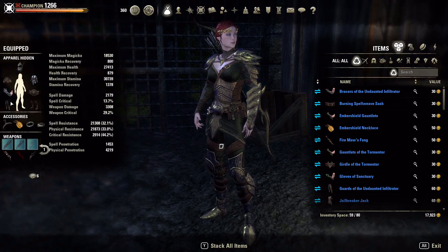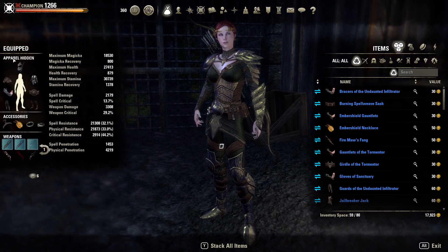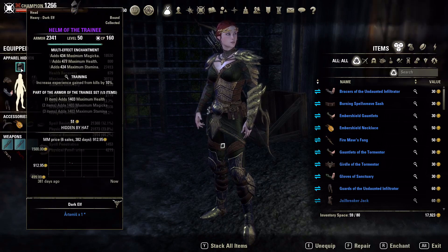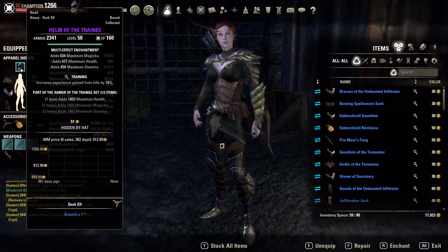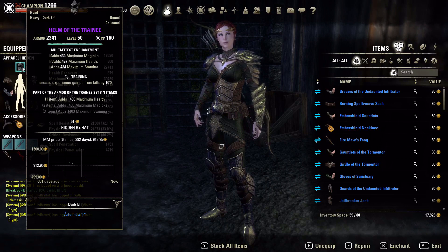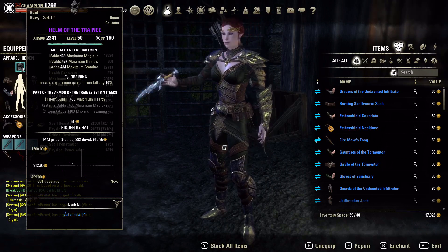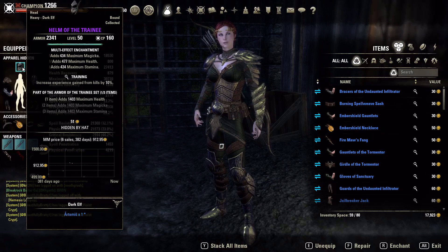This is a two heavy, five medium setup. My two heavy pieces are going to be the helm and the chest right now. If you wanted to make it the chest and legs you could do that and just run with a medium helm. The helm slot could be whatever monster set you want — if you're looking for more weapon damage, more penetration, whatever. Right now I just have the helm with Trainee because I need more max health, and more max health equals better heals for one of the heals I'm running on this build.